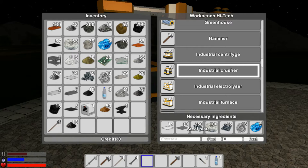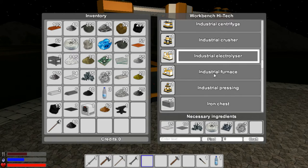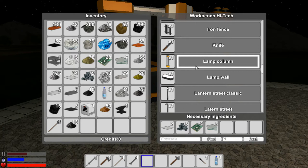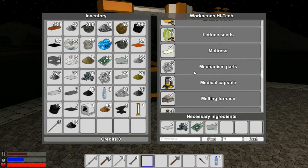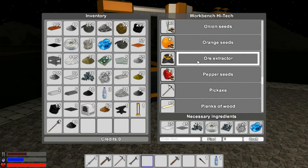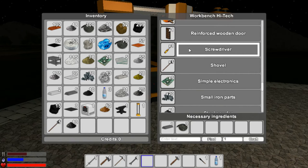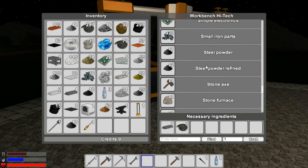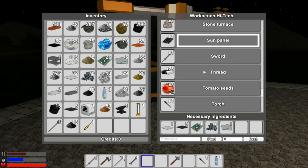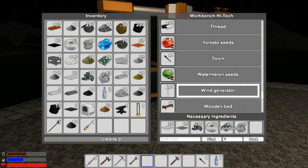There's the industrial centrifuge, industrial crusher — and again, using advanced electronics. So the advanced electronics is the next gate, as I understand it. There's a lamp column — that's kind of neat, I wonder what this one looks like. There's a medical capsule to heal, which is useless because we can't really get damaged. The ore extractor is what we want to build. There's also a screwdriver. Sun panels — that's exciting. Silicone wafers for that will help recharge our power as an alternative power method. There's a wind generator for power too — that's definitely something to build.